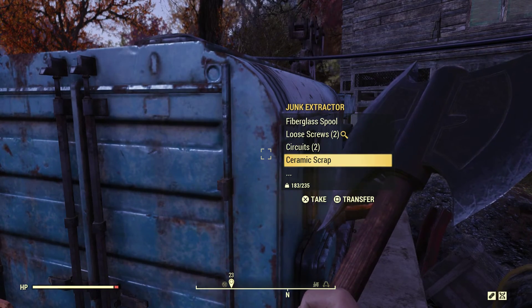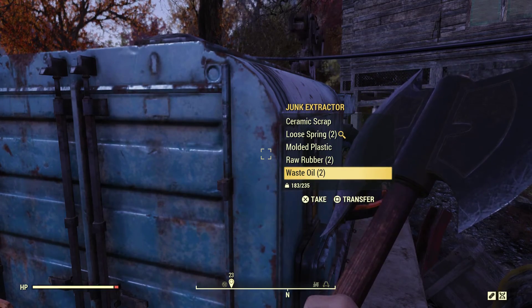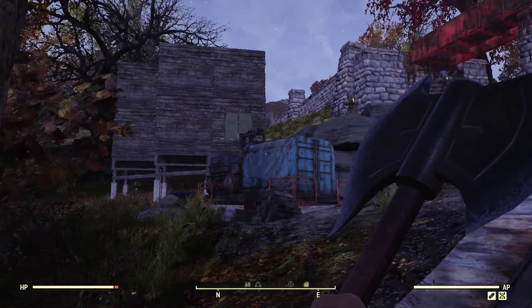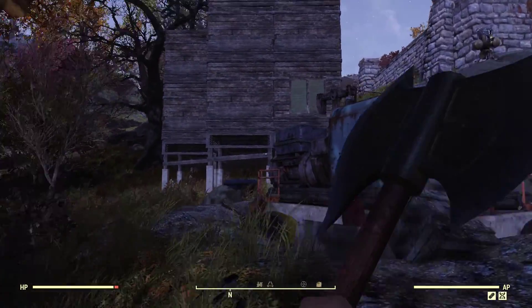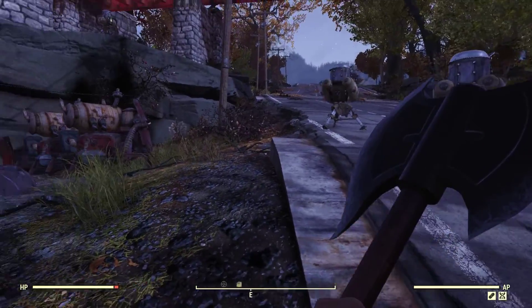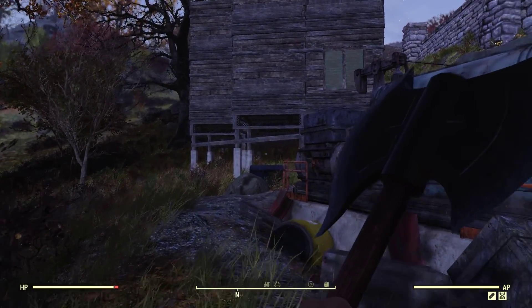I'm going to scroll through some of the items on the junk extractor just so you can get an idea of what you can get from this. Now these are not the only things that you can pick up — it has a rotation of a bunch of different items and it only picks 7 to 10 items to populate each time it extracts, so keep that in mind, you might not get the exact item that you want every single time. This location isn't the flattest but it does have a few flat areas so you can farm a few crops while you're there.